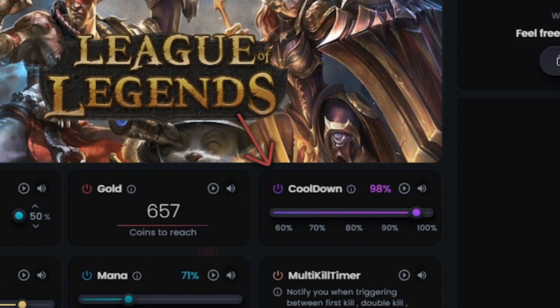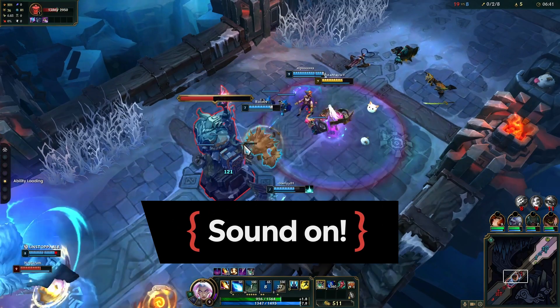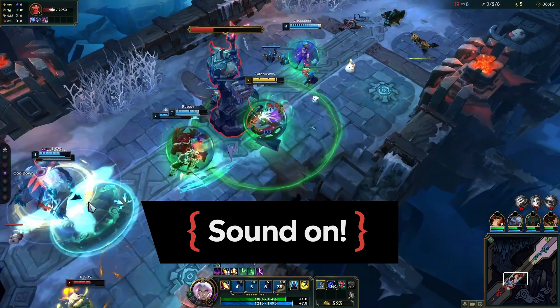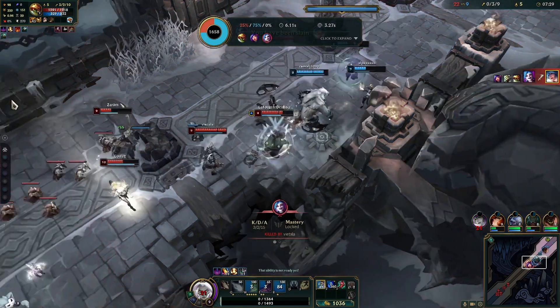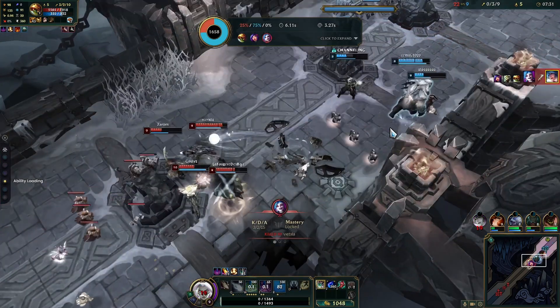When playing Dota 2 or League of Legends, for example, you can set alerts that will help you keep track of your cooldowns so you never miss an ultimate, get notified when you've lost a chunk of HP, or anything else that will help you take down your enemies.